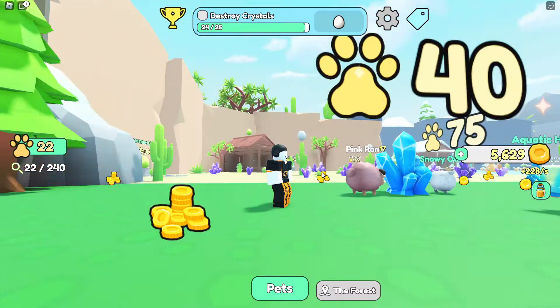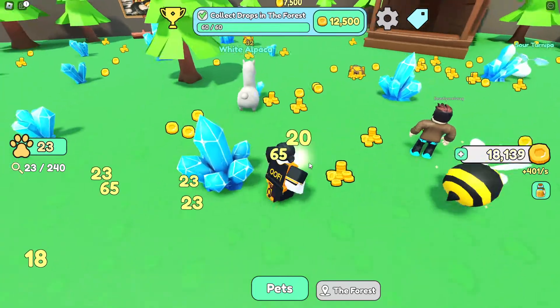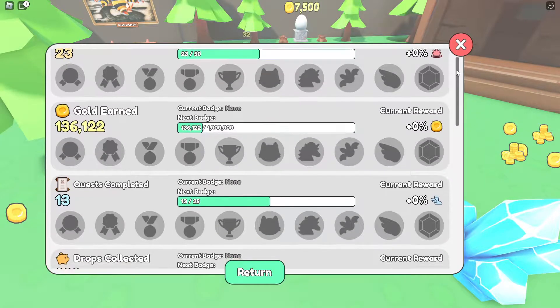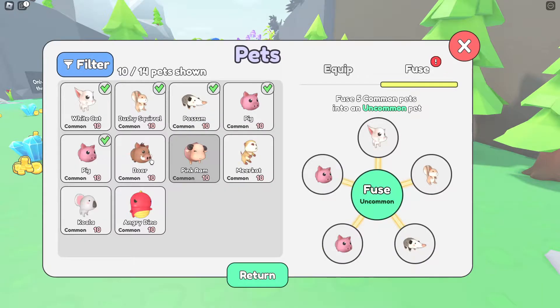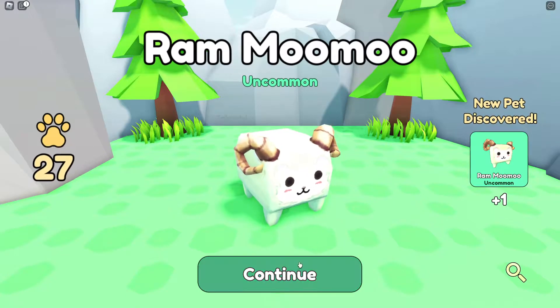To get to the next area we need to discover 40 pets, so it's getting more difficult. It seems like the best way to progress quickly is to keep getting these achievements — if you click the trophy icon it tells you where you are in the overall achievements list. I'm going to fuse these because I need more pets.